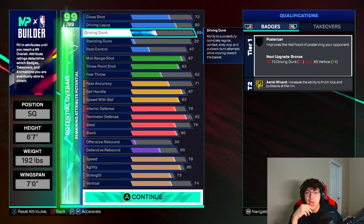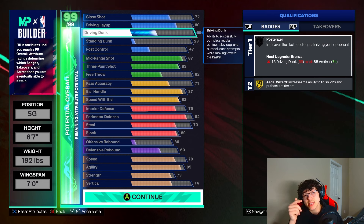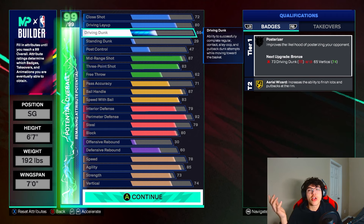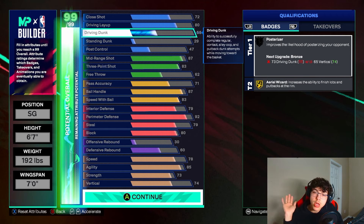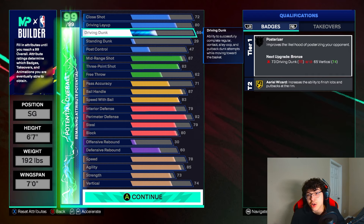Then we got a 55 driving dunk so you can get the CJ and also the Klay Thompson dunk package, which is really all you need. I'm not the type to try to go for contact dunks. If you like that, y'all can mess with the build and get a higher driving dunk, but I don't really need that.